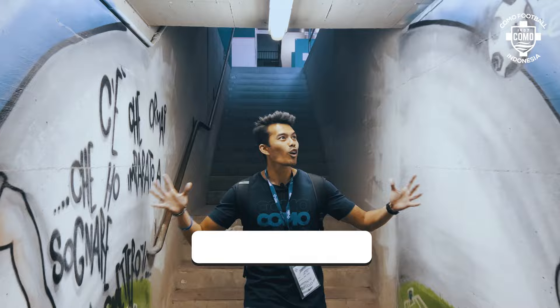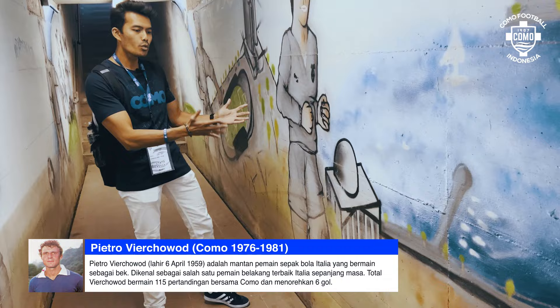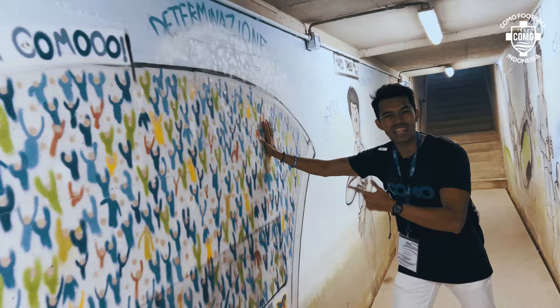We can see the tunnel here — it's very hall-of-fame. Look guys, there's Luigi Meroni, a Como legend who played in 1960 to 1962. Pietro Verscwood — amazing, he didn't play long, but he was very valuable to Como. Also there's Marco Tardelli — a legendary Como player. This part over here is the Curva section, which is the Como fans area.